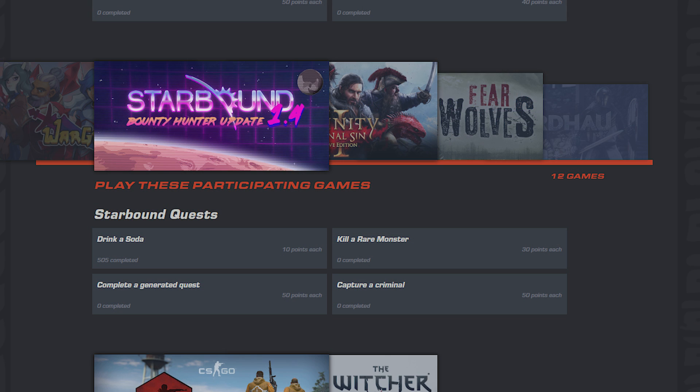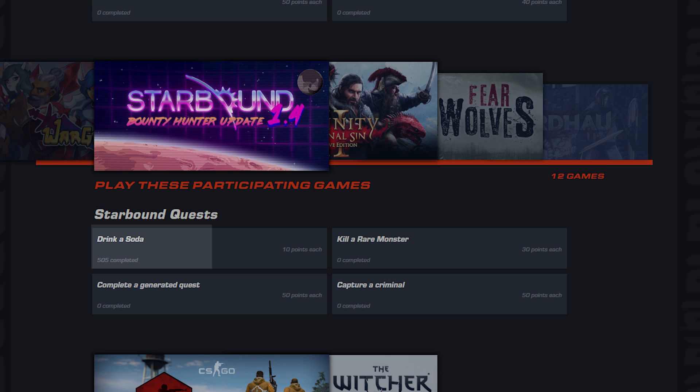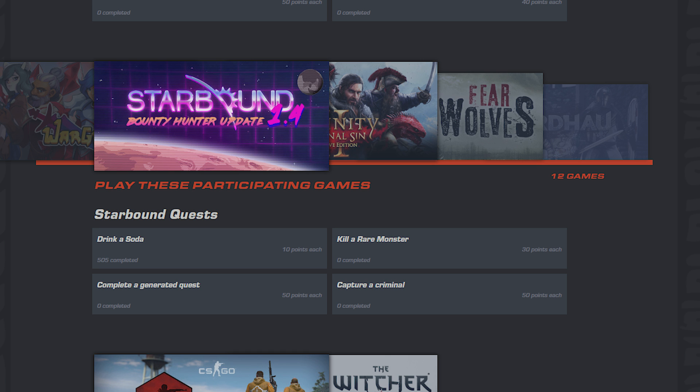Just a quick interruption here, because I'm not sure if I explained what we're actually doing and why we're doing it. In this event there are achievements which earn you points. One of the achievements in Starbound is 'Drink Soda', which earns you 10 points per soda you drink. So what we're going to do is go inside the game, spawn a lot of sodas, and drink them all to get all the points we need. This was a pretty big oversight made by Steam and Starbound, but it helps us out a lot.